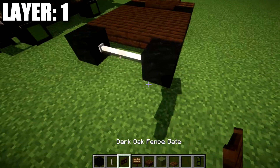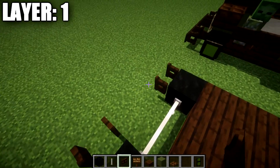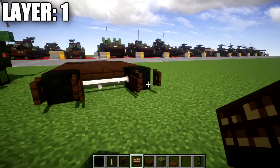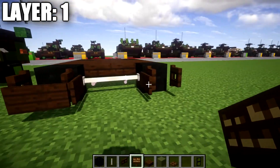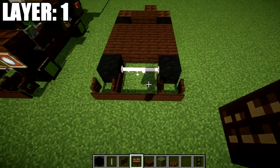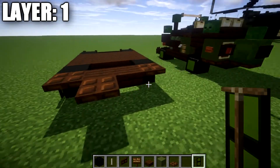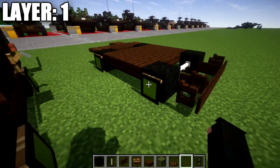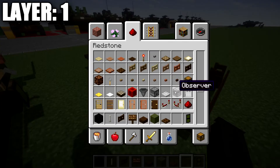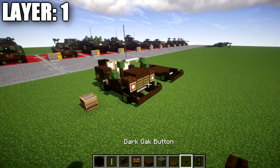At the front, place a dark oak fence gate right in front of the two coal blocks and open it toward the front. Take a dark oak sign and place it on the insides of those fence gates. Come off the two fence gates, place down two dark oak signs, then come off those signs crouching to place more dark oak signs, creating the front bumper. Then place the banner design on the coal blocks all around to create the wheel design — or you can use the traditional dark oak button on the wheels, whichever you prefer.